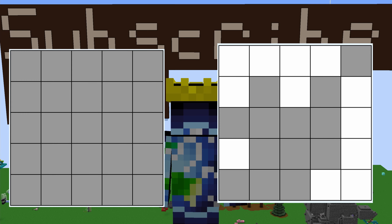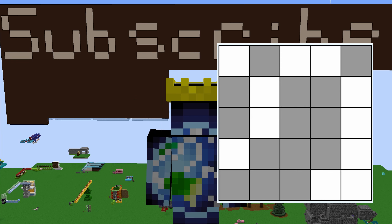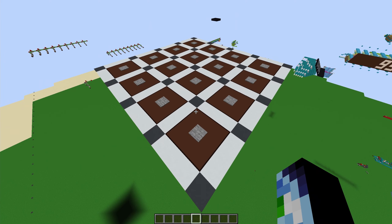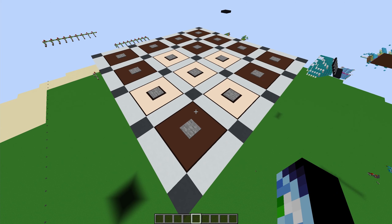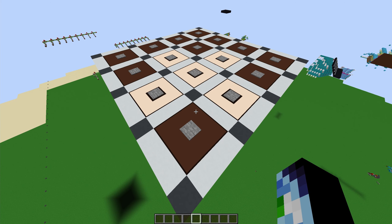Now there is one slight trick. When you click a tile, it also toggles its neighbors. Otherwise it would just be too easy. So this is what I came up with. As you can see, whenever I step on one of these pressure plates, all four of the surrounding tiles also light out.